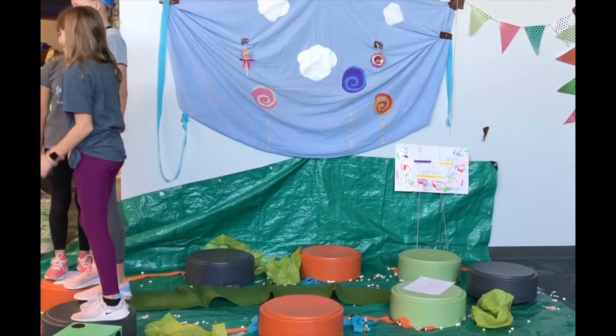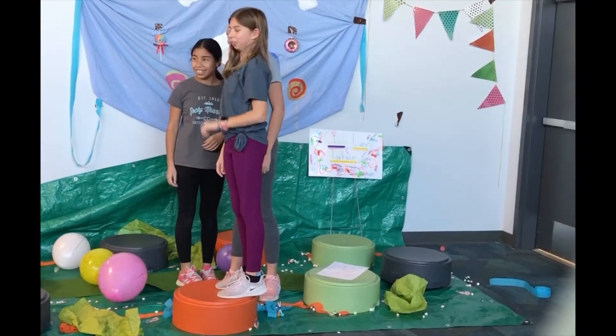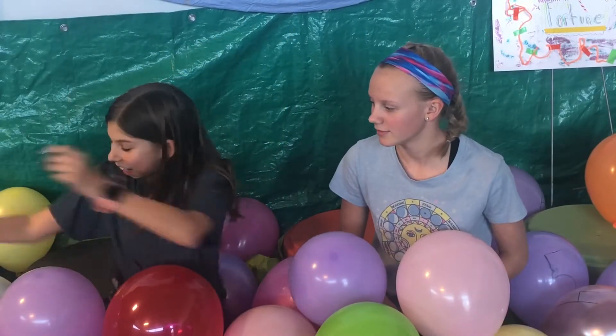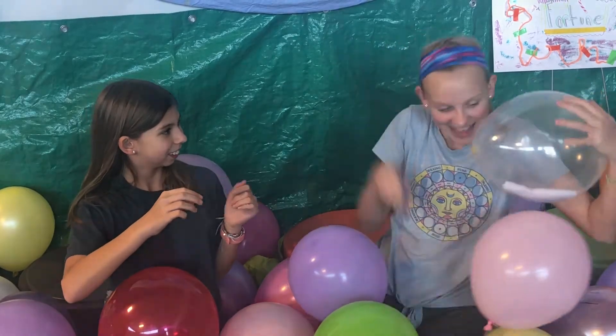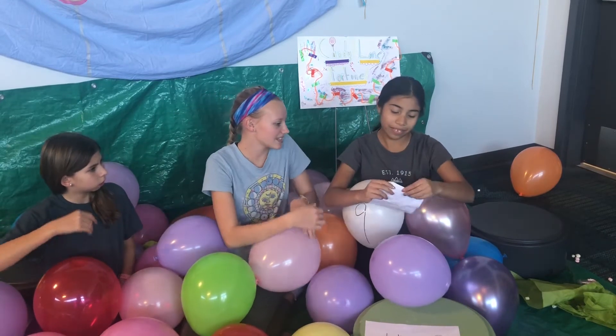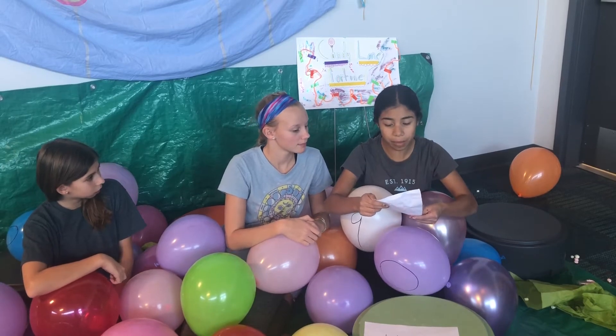Whoa, what did we do? There's a bunch of bouncy balls and balloons. I guess that's how we get back to it. Oh, a balloon — something inside of it. Can I pop it? Sure. It looks like instructions. What does it say? To move on, you must use your brains and work together to solve this number puzzle.